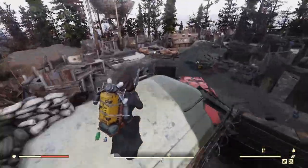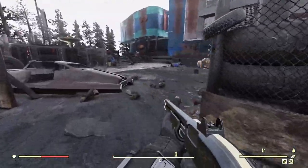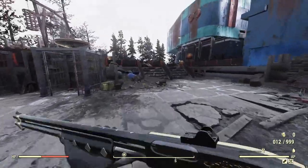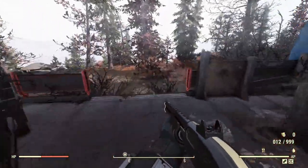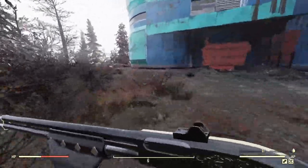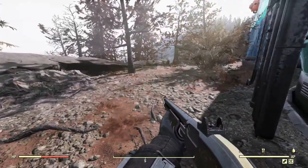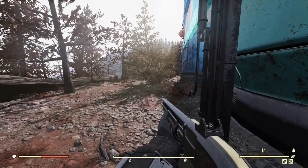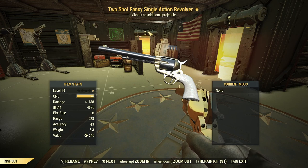It's a really nice pump action shotgun if you're looking for one. It performs well on full health builds, half health builds, or in power armor — and it looks really cool. That's the fancy pump action shotgun covered. Now let's take a look at the second weapon, the fancy single action revolver — I was calling it a single shot revolver before, but yeah, single action revolver.